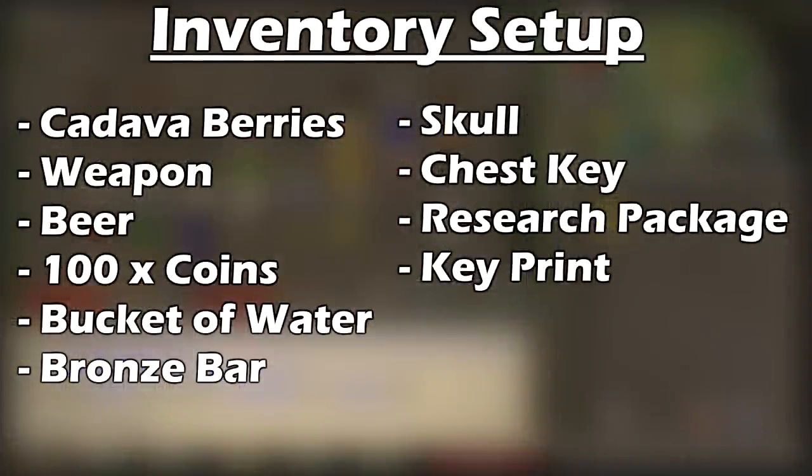Head to Varrock and go to a bank. You want to have cadaver berries, a weapon to kill the Weapon Master, one beer, a hundred coins, a bucket of water, a bronze bar, the skull from the Wizards' Tower, the chest key from Redbeard Frank, the research package from the Wizards' Tower, and the key print from Lady Keli in your inventory.